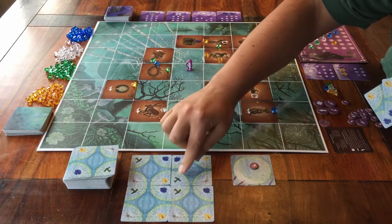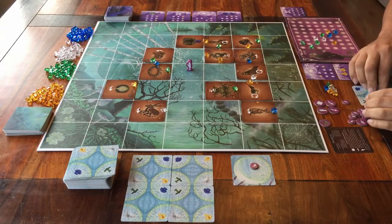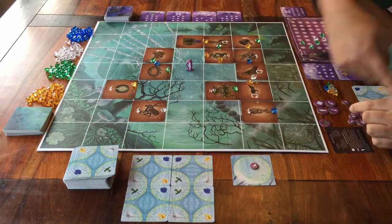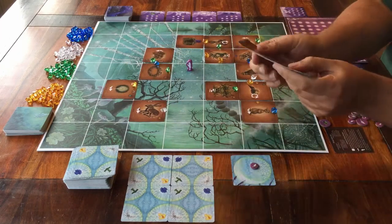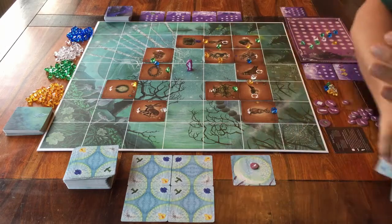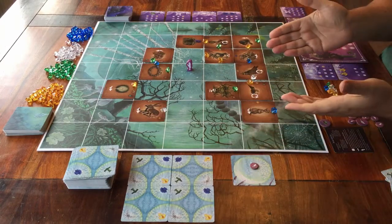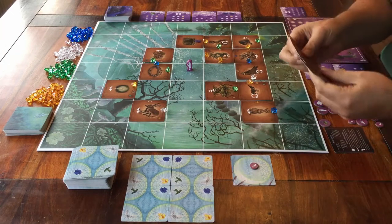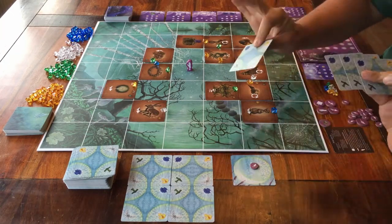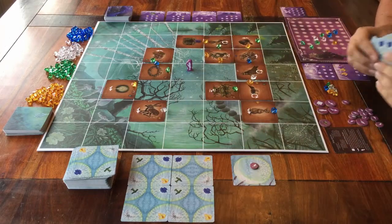Step two: every player gets turns. You start with the first player and then keep going clockwise around the table. As soon as everyone has used these four cards that they have in their hand, this part of the round is over. Every time it's your turn, you must put one of your cards on the board — so that means you will get four turns in total.